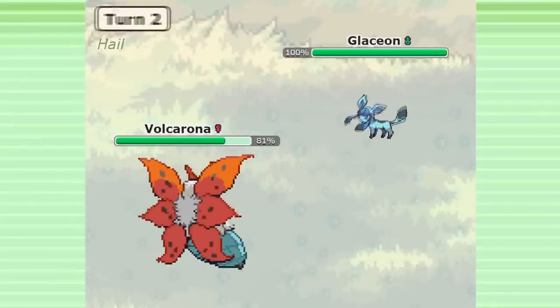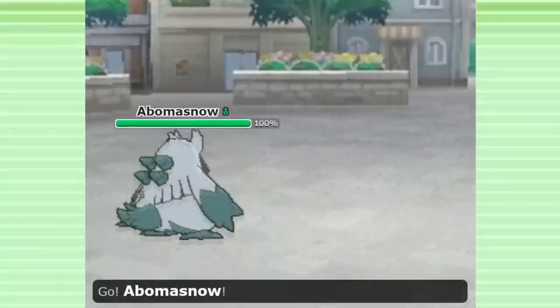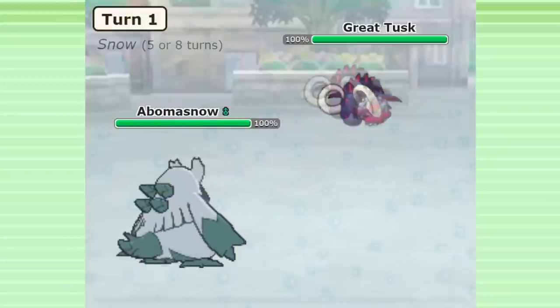But Gen 9 has attempted to give this weather effect some new tools and a bit more identity. In Gen 9, Hail has been redesigned and is now called Snow. Instead of dealing chip damage every turn to all Pokemon that aren't Ice type,